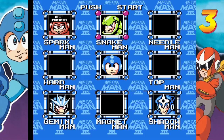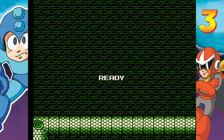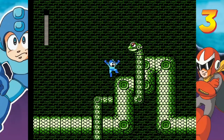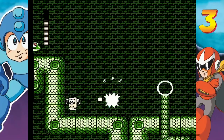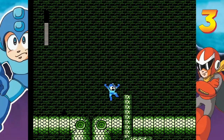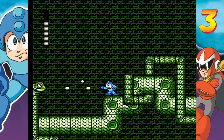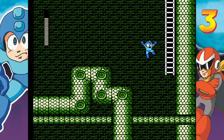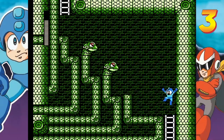Time to take on Snake Man. All right, time to get reptilian. Those bouncing things — one of them dropped life energy.